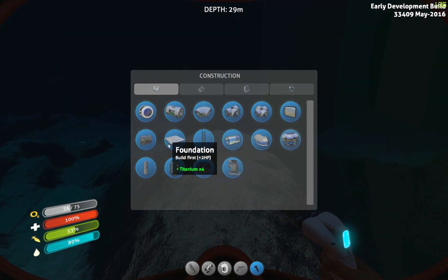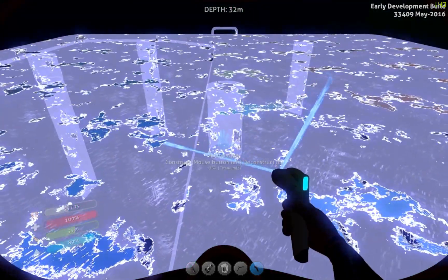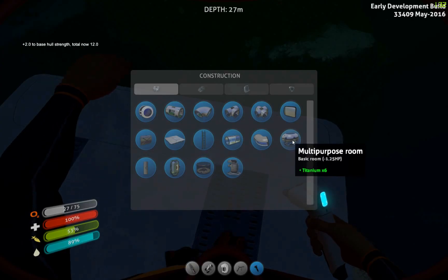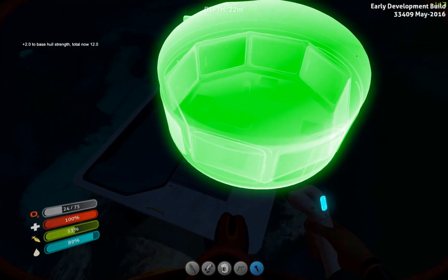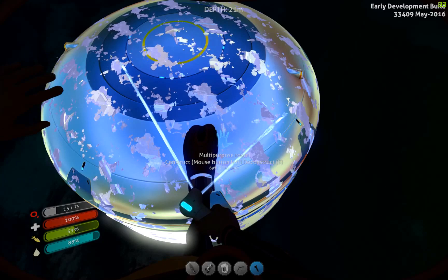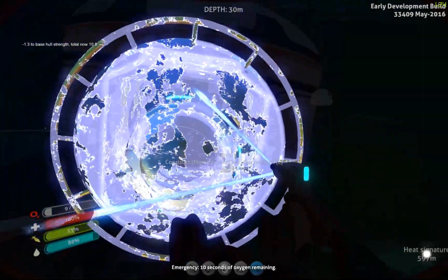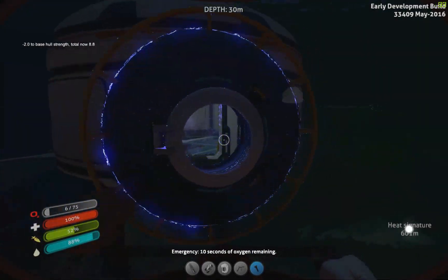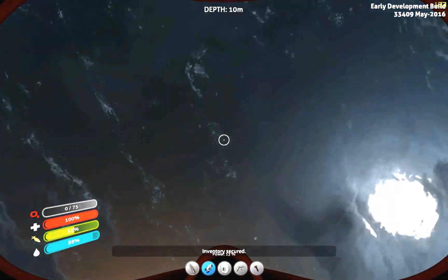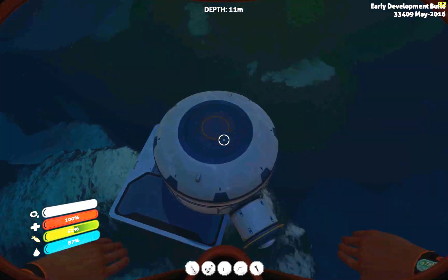Form of a foundation. Form of a multi-purpose room that doesn't sit on a foundation squarely. Form of a hatch. Go, hurry — 10 seconds of oxygen remaining. Whew. Oh, I forgot — no air! Go!